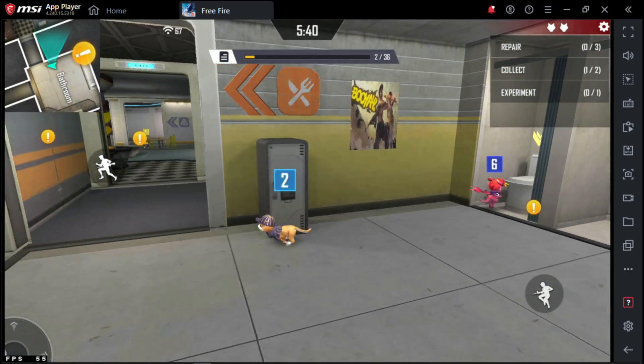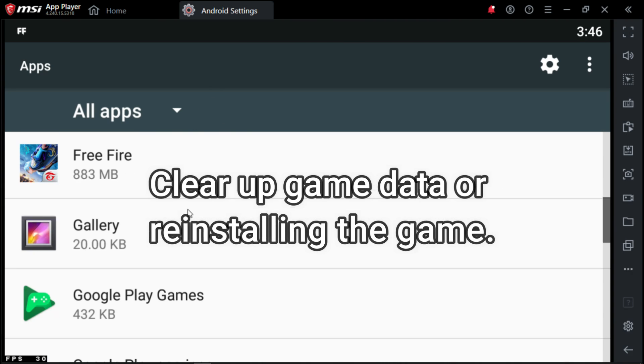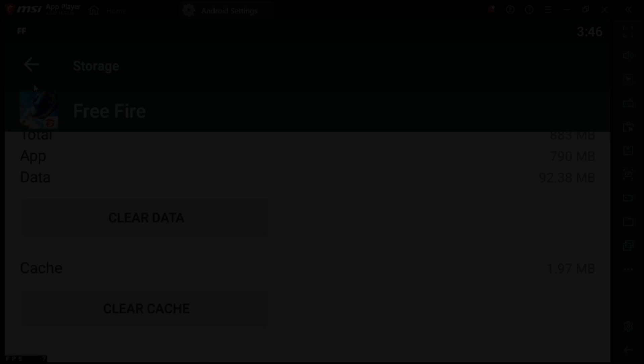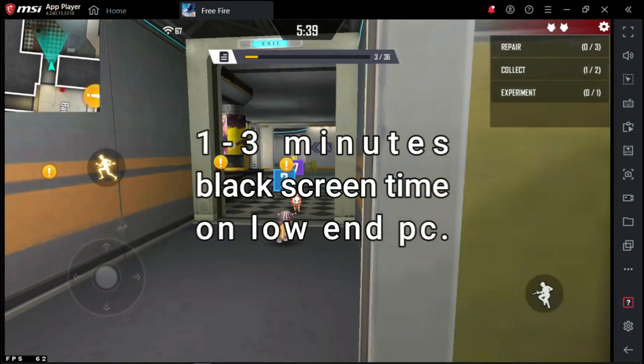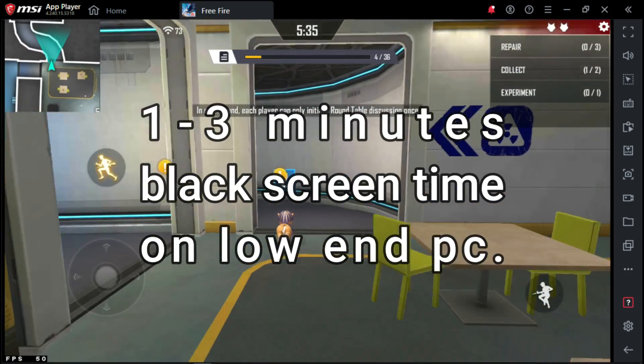Number one is black screen after file corruption. You can fix this file corruption black screen simply by clearing data in the app settings or reinstalling the game from the Play Store. Number two is normal black screen. If you have a low-end PC, most emulators have 1 to 3 minutes of normal black screen time — it's very common on low-end computers.